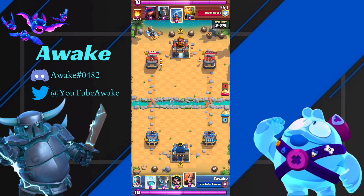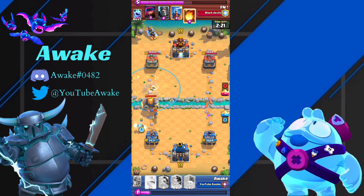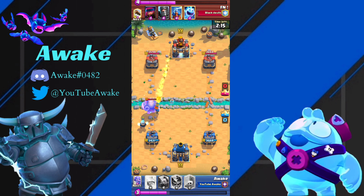That way, because they can place the Mother Witch all the way up high next to the King Tower where you can't Fireball it without activating the King Tower — it's a really good play by them. So we just don't let that happen.